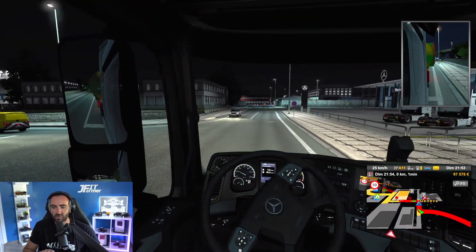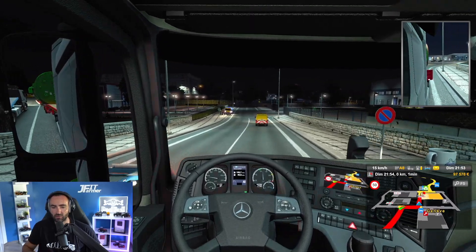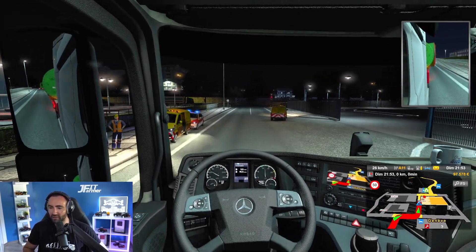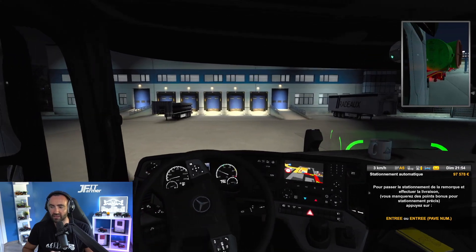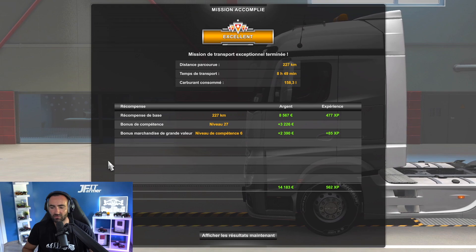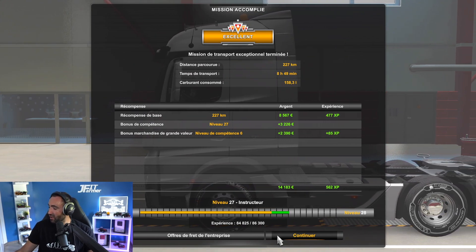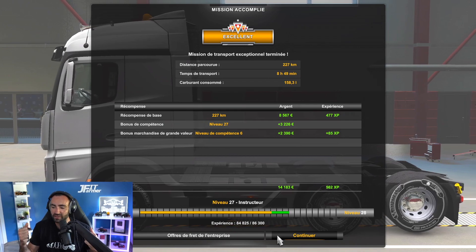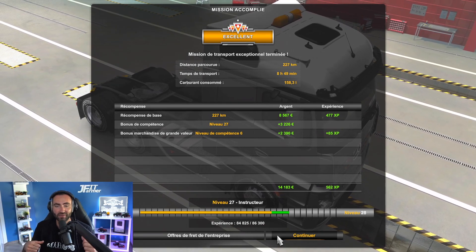On tourne à gauche, tout est arrêté, c'est parfait. On arrive nickel, sans encombre au final ! Sains et saufs... enfin, sauf le pilier du portail là-bas. On a fini. 14 000 euros — c'est pas énorme mais au niveau 27 on avance petit à petit. J'espère que cette vidéo vous aura plu ! Ce petit convoi exceptionnel, dites-moi en commentaire si vous en voulez plus. Je prends un grand plaisir à ça, ça change des trajets classiques. À la prochaine, ciao les gars !